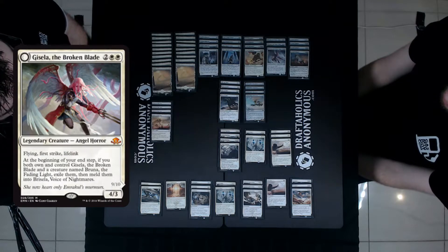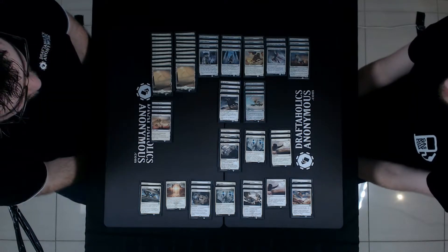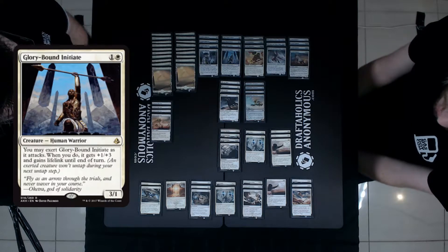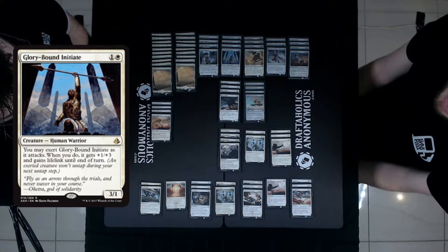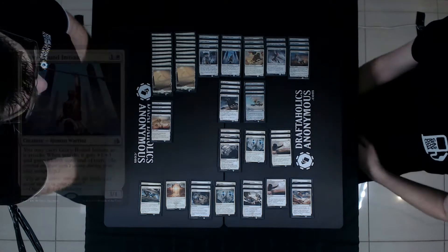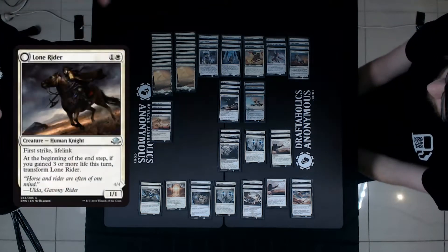Glory-Bound Initiate is your good two-drop against the red decks — if they don't kill it, they can't afford to take that four point life swing. Lone Rider isn't there so much for the life gain on the front side, but for the fact that if you do gain life — kind of like when you have the horse — you get this big payoff for having gained a chunk of life.